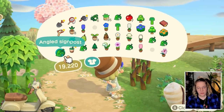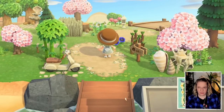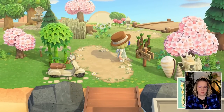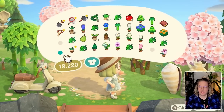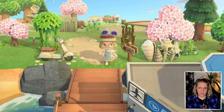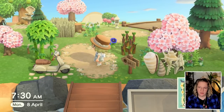I still have the signpost with me which I think would be really pretty, maybe right there with a flower in front. Though it's a bit weird because both the bamboo and the signpost are both brown. Would we need to pull it to the front? I kind of always like to offset items and put flowers in between.